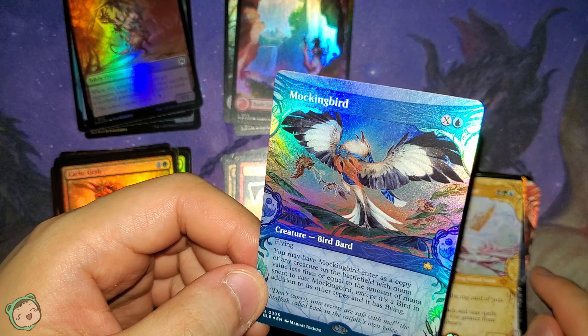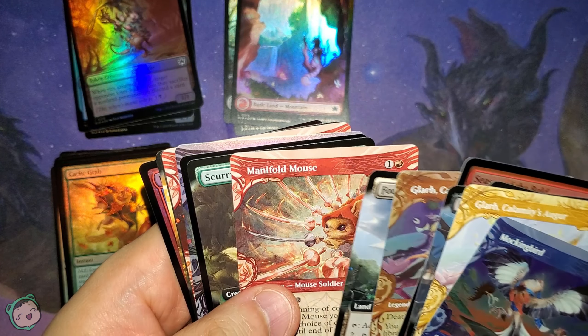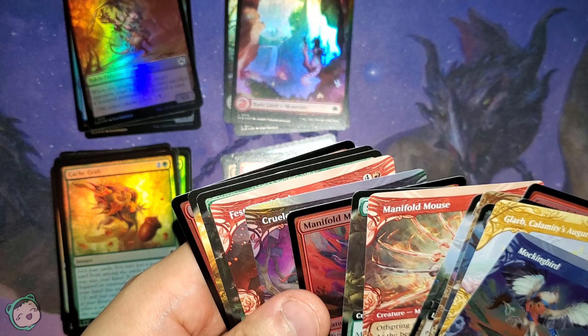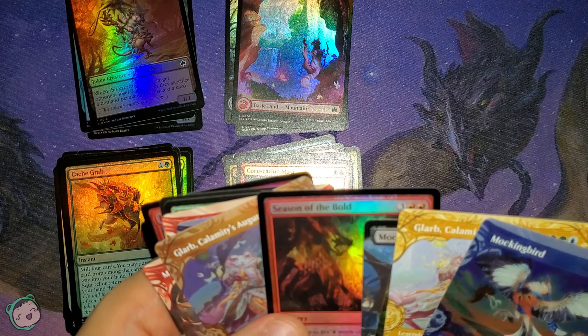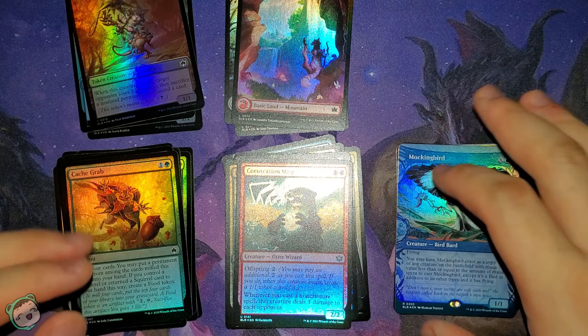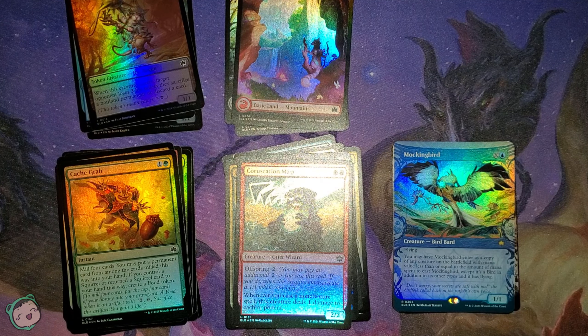We got Glarb and then foil Glarb, both the same border type. We also got Manifold Mouse and then the adorable Manifold Mouse — so really interesting duplicate mythics. We got a few mythics total, which is pretty cool. Halfway done with this box — hope you enjoyed it. Until next time, thanks for watching and have a nice day.